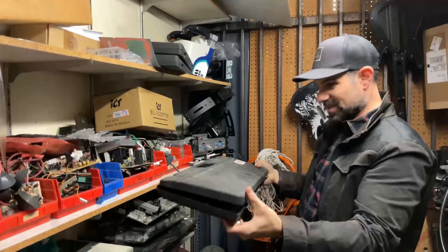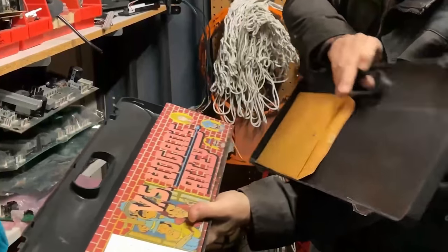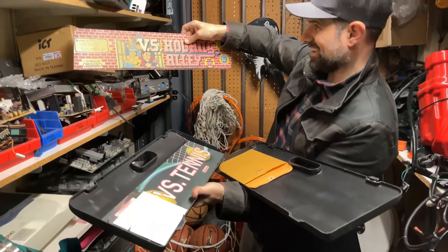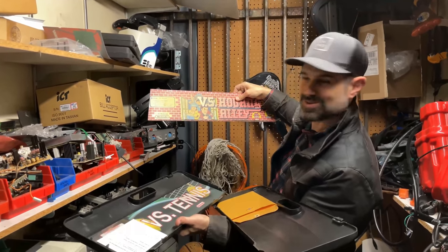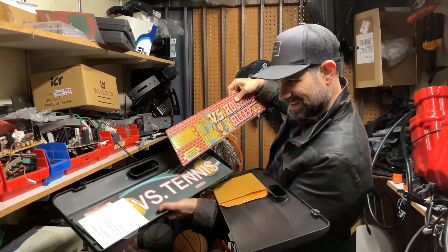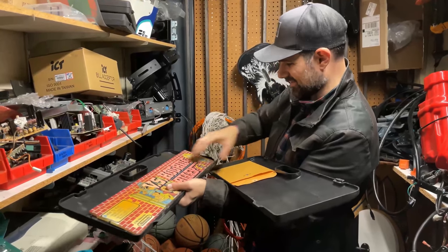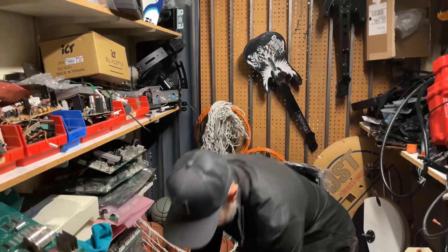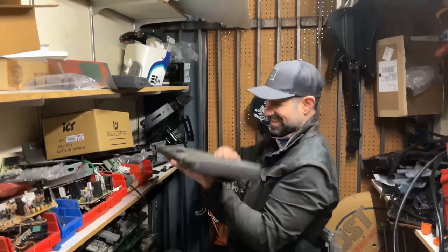This one feels heavy. This says Hogan's Alley. Oh my God, dude — this has the Hogan's Alley marquee. It's like a sheet of glass. Look how it's cut. It must've had one of those VS units. And it has VS Tennis in it too. These are really cool, man. There are definitely collectors for these. I don't know how I didn't notice this stuff when we were here last time. I guess it doesn't really look like much. You were overwhelmed — you're a kid in a candy store.